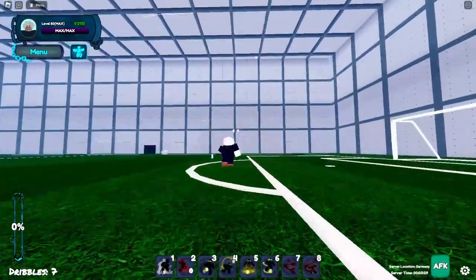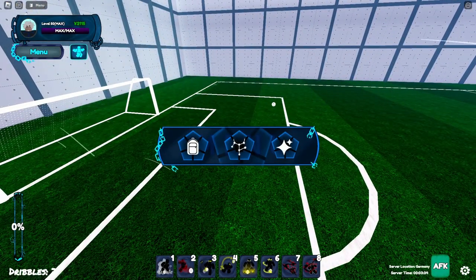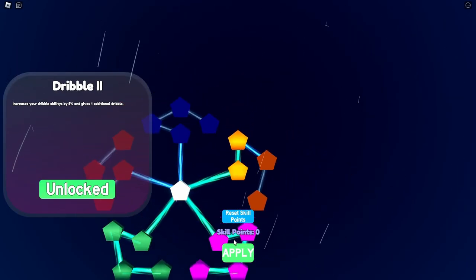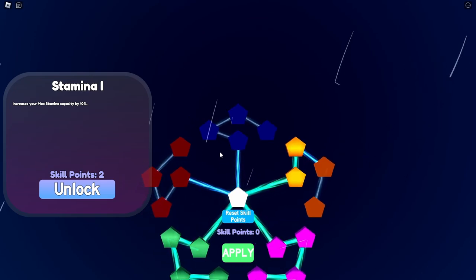When putting in stats, let's say you're making a balanced build but your primary focus is speed — put everything into speed first. Once you have skill points left, then you can decide: maybe add to stamina, dribble, a bit of power. Don't go defense because it's not that good.